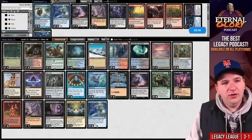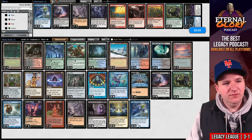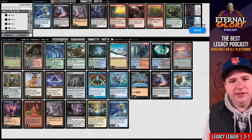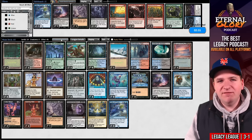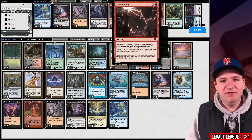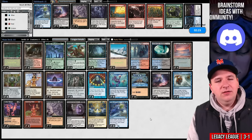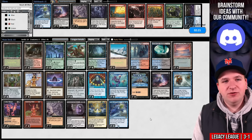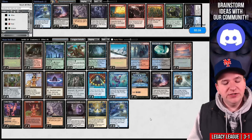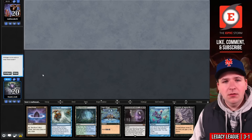Game two — probably Green-White Depths. Bring in Beseech You and Echoing Truth, take out Veils of Summer. This was a relatively non-blue league — we faced one blue deck, Cephalid Breakfast, which doesn't really count in terms of Galvanic Relay. I boarded too quickly versus the control deck and never sided in Relay, but we won on turn one anyway. Not a great league for Galvanic Relay — Echoes look fine.